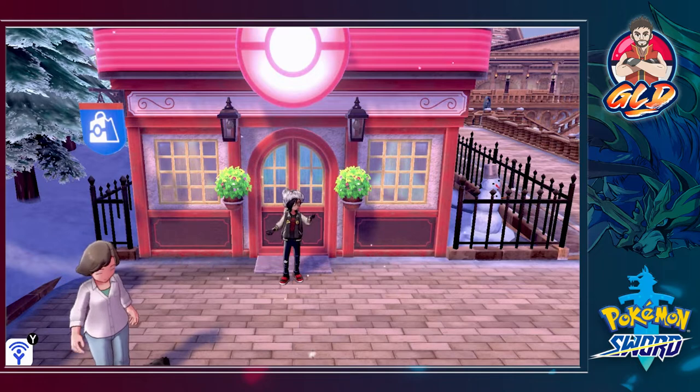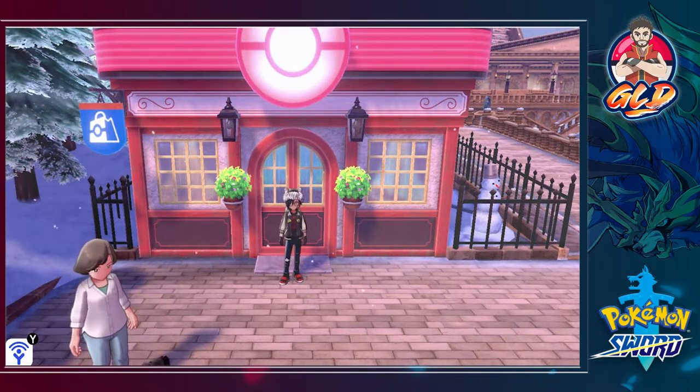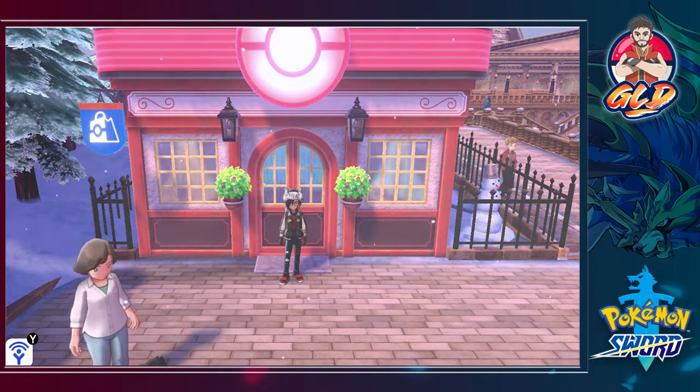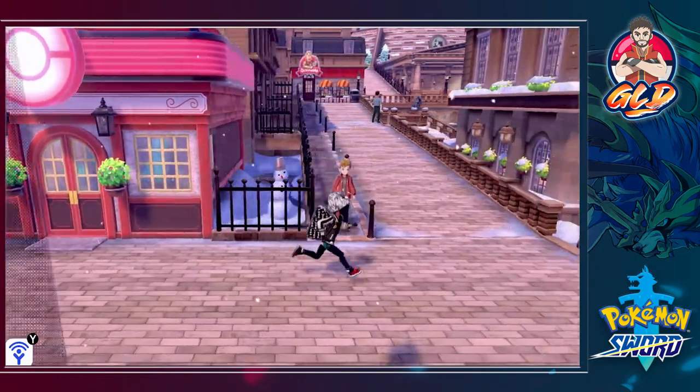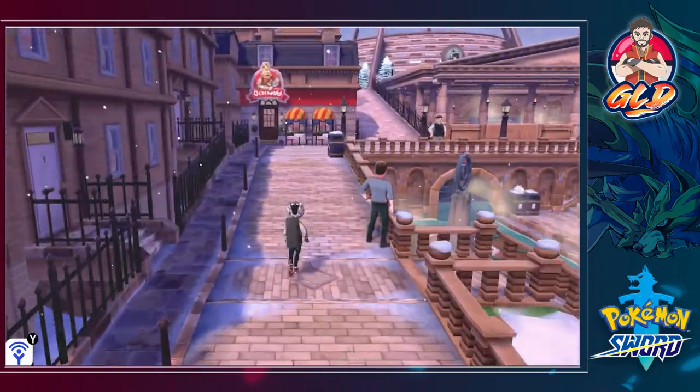What's up guys, it's me your host Draven, and welcome to another episode of our Pokemon Sword walkthrough. In our last episode we went through the Circhester Gym, the sixth badge. Now we have to go to Bob's Your Uncle restaurant right here because we got a little something going on.